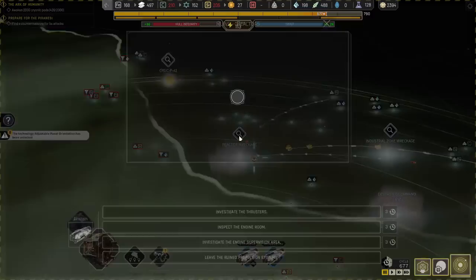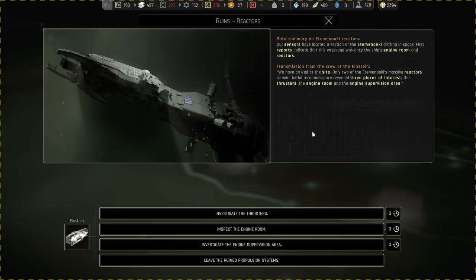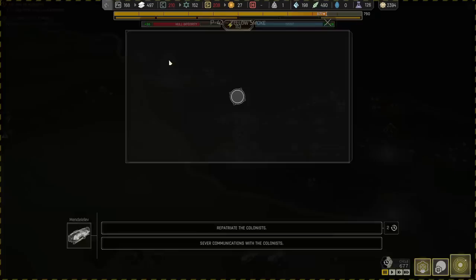The first thing we want to do is get out here and start these processes. We have arrived at the clusters. Our sensors have located a section of the Etamananki drifting in space — first reports indicate this was once the ship's engine room and reactors. Only two of Etamananki's massive reactors remain. Initial reconnaissance revealed three places of interest: the thrusters, the engine room, and the engine supervision area. We're going to investigate all of them.